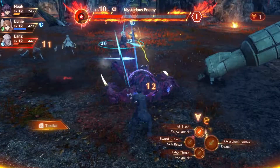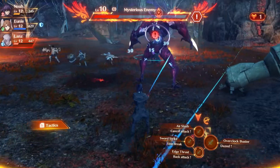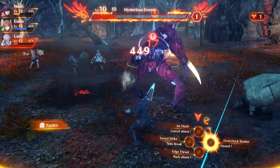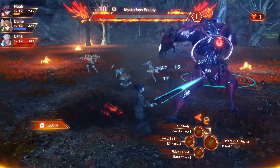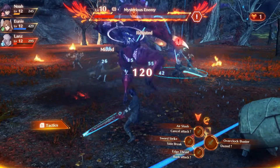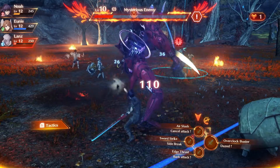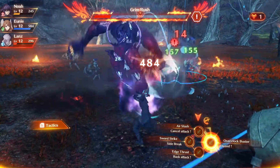If you've been watching the screen like a hawk, you should have just seen me do the overclock buster while it was down, which gave me 3,000 damage compared to around 1,500 if you land it without it being toppled properly. So it's definitely worthwhile doing that, because you'll just get closer to the end if you can land those topples with an overclock buster at just the right time.